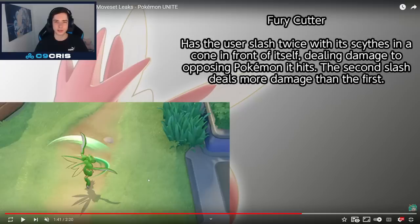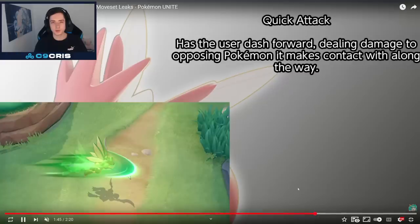Fury Cutter for Scyther: has the user slash twice with its scythe in a cone in front of itself, dealing damage to opposing Pokémon it hits. The second slash deals more damage than the first — pretty basic Fury Cutter. Then we have Quick Attack as another basic move: has the user dash forward, dealing damage to opposing Pokémon it makes contact with along the way.